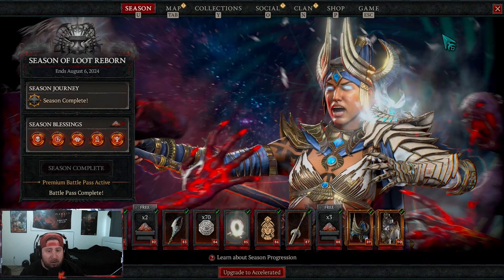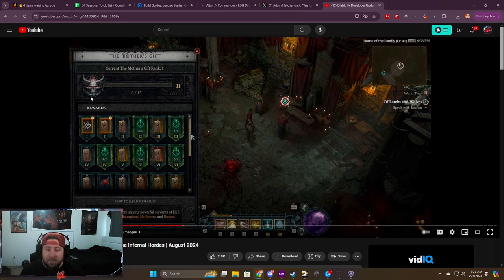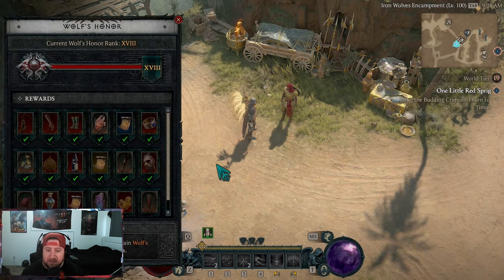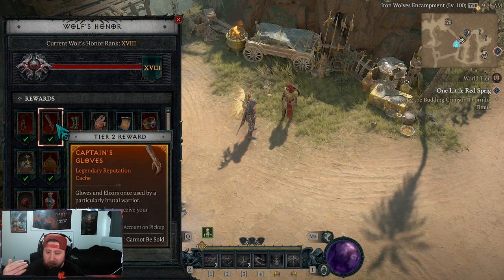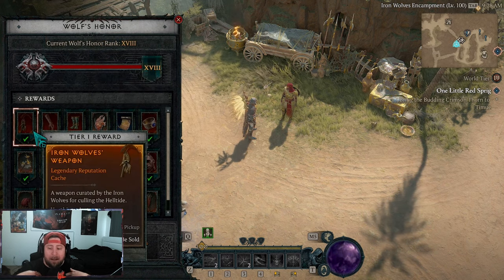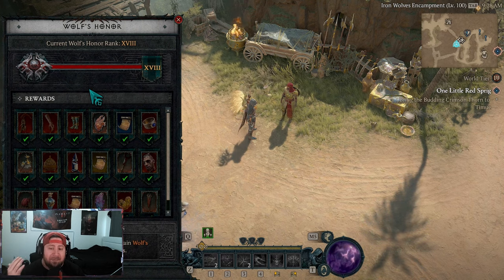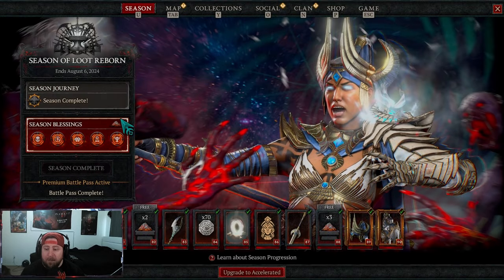Each season is also going to have its version of the seasonal questline. In Season 5, it's called Mother's Gift. They're changing how you earn points for this — as opposed to just Helltide like we had in Season 4. As you're progressing through the Mother's Gift progression tree, you'll still get caches to drop and receive rewards, just like the Wolf's Honor tree.